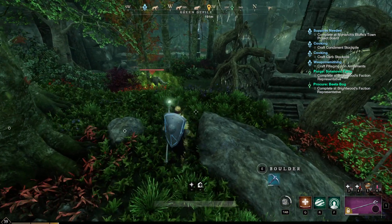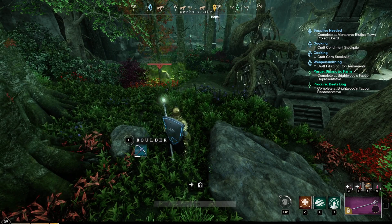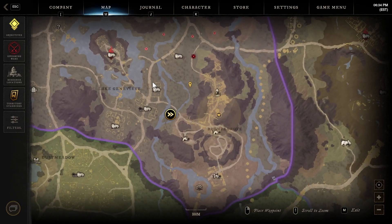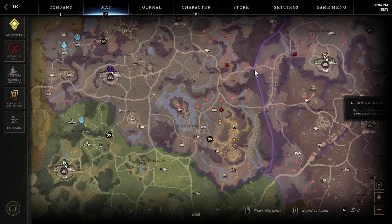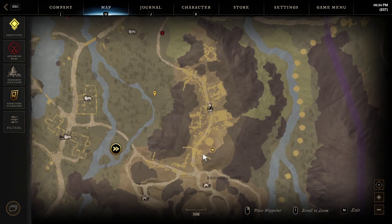Hey, what's up everybody. If you need a quick way of leveling up your logging once you get to level 100 logging, you can come to this area in Brightwood. It's down here — there's the settlement, there's a fast travel right there, and then if you go to this spot right here, this is the perfect spot.